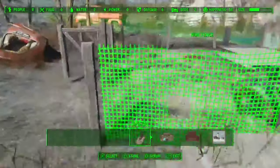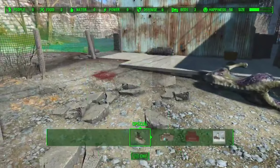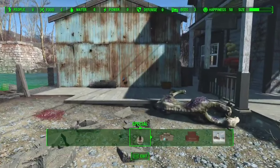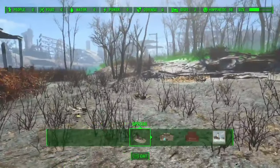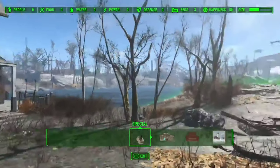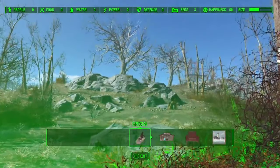This settlement does come with a gourd patch, so lower level players can utilize that early on in your game. Keep in mind that if you start exploring this settlement, there is a stone waterway to the left that usually has bloodbugs that spawn in there. Outside of that, not too much else is dangerous in the area.